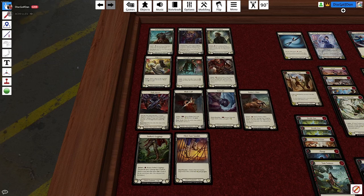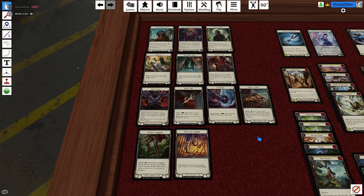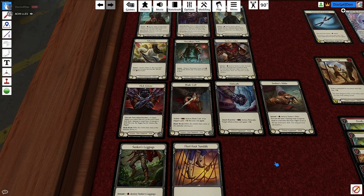Seeker's Mitts and Fisticuffs are pretty close. The difference is: if you have a Peace of Mind, I want Seeker's Mitts; if I don't have a Peace of Mind, I probably want Fisticuffs. I think you actively want Seeker's Leggings — if you don't have a Peace of Mind, pairing the second Seeker's piece is pretty good. It's great against Benji — you can convert zero blocks. Pretty good.